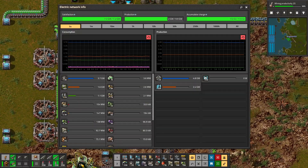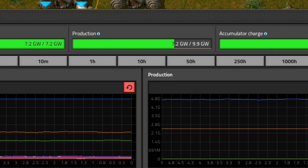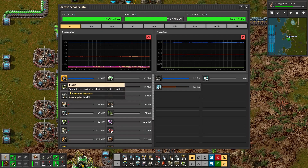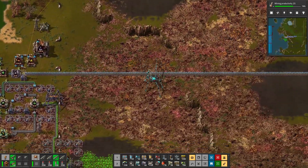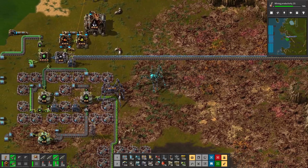Now that it's daylight we can see the true glory of our energy production — we're sitting at 9.9 gigawatts. Of course beacons are taking up about half of what it needs to be satisfied. Speaking of beacons, let's move to the actual mega factory where all the magic happens.